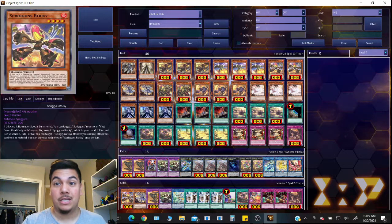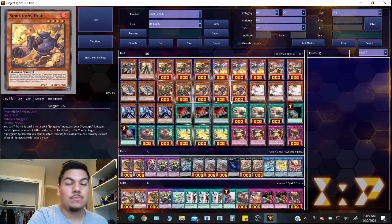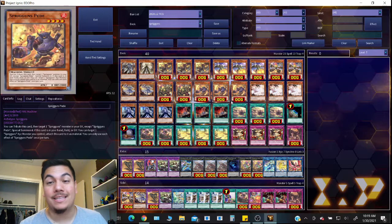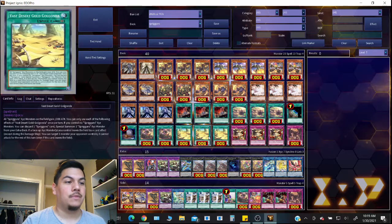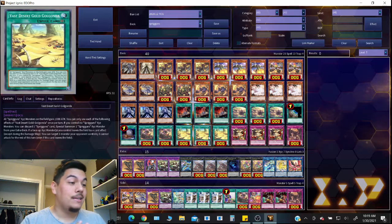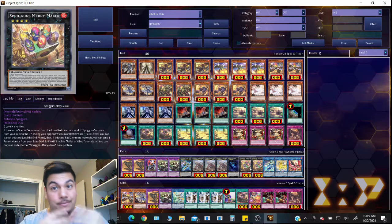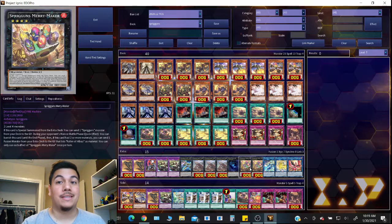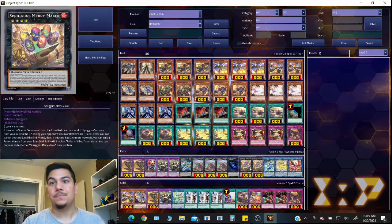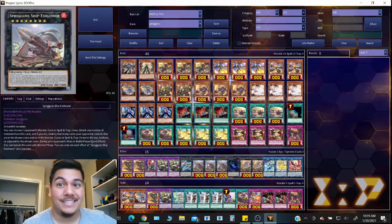The Xyz monsters take care of themselves — they're moving themselves off the field, which means they're leaving by a card effect, not your opponent's card effect. That's already such a good thing. Next is Spriggins Watch, which is the most broken searcher I've ever read. It's essentially Terraforming, Reinforcement of the Army, and Foolish Burial all in one for the archetype.